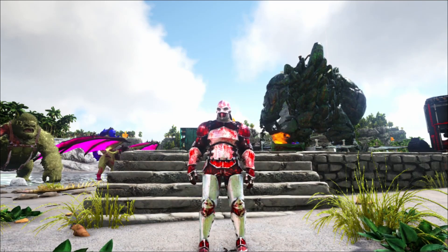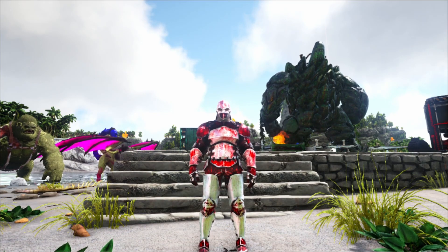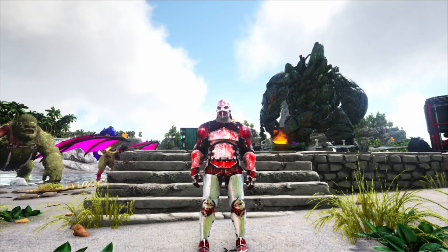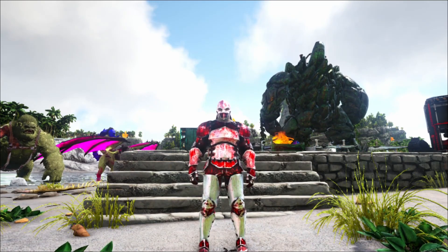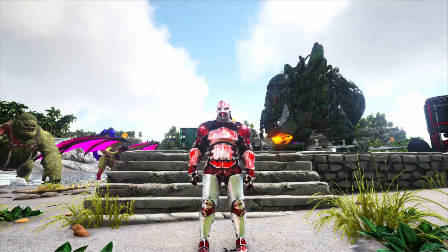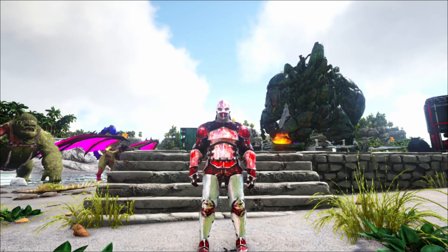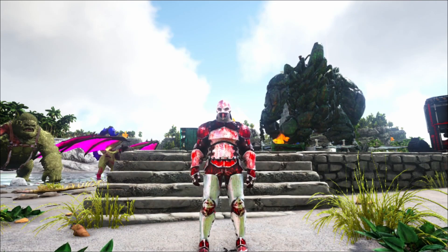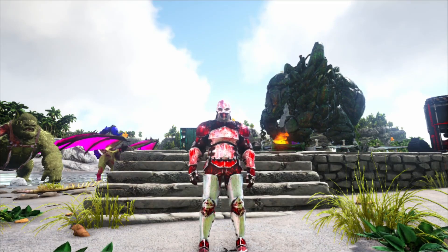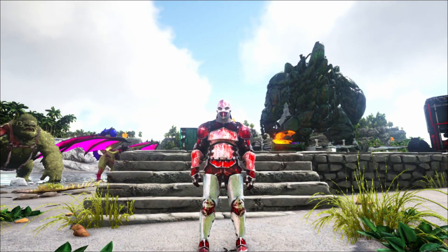There are a few things you need to know before picking this mod up: you must have the main mod itself to play the Extinction Packs, which include Scorchers, Aberration, Extinction, Genesis Part 1, even the Dodo Pack, and the extra Dinosaur Pack. I'll leave a link to Steam in the description below. Remember, the very top mod in the Steam link is the main mod you must have if you want to play the extra add-ons.